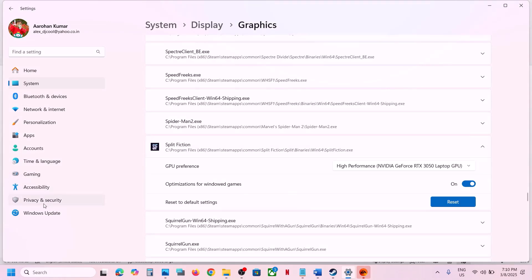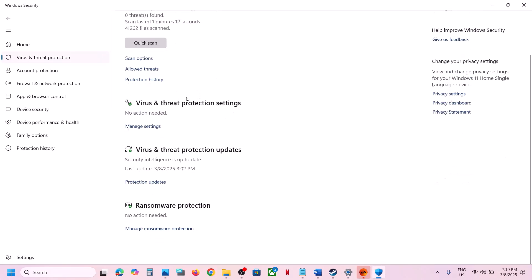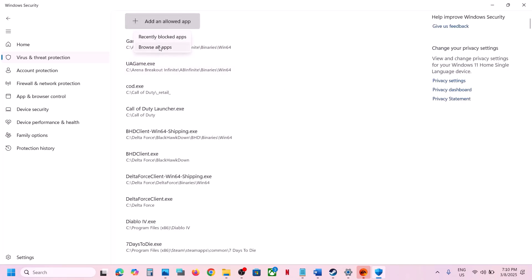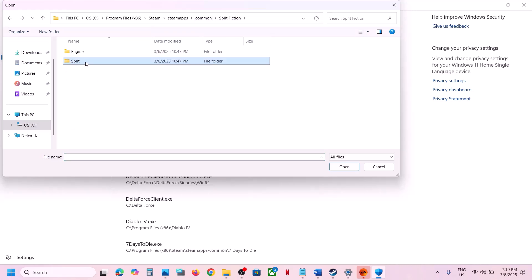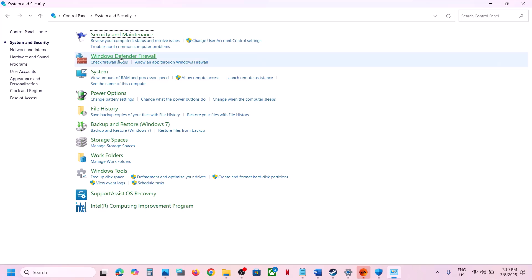If you are using Windows Security, open Windows Settings and go to Privacy and Security (Windows 11) or Update and Security then Windows Security (Windows 10). Click on Virus and Threat Protection, scroll down, click on Manage Ransomware Protection, click Allow an App Through Controlled Folder Access, click Yes, then Add, click Browse All Apps, go to the game installation folder, and select the game exe file.